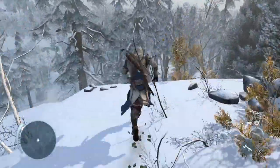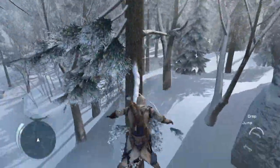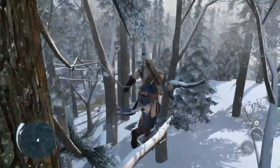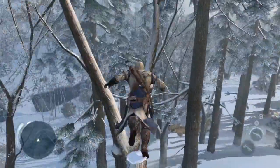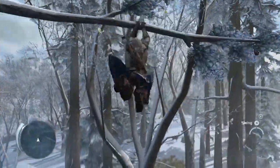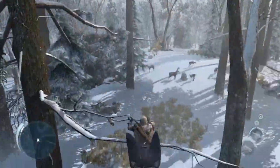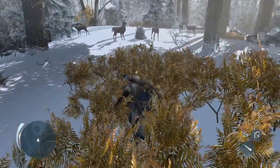We worked a lot on tree navigation, a new addition to our overall navigation system, to allow Connor to deal with forests, cliffs, and uneven surfaces as fluidly and smoothly as previous Assassins dealt with cities. We've also added stalking zones, which allow you to move silently whether you're hunting enemies on two legs or four.